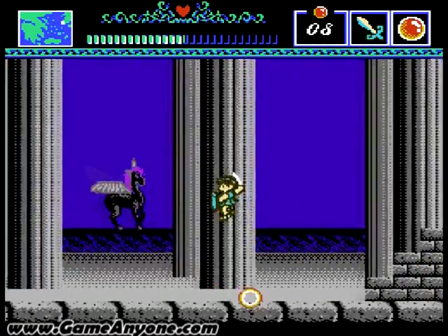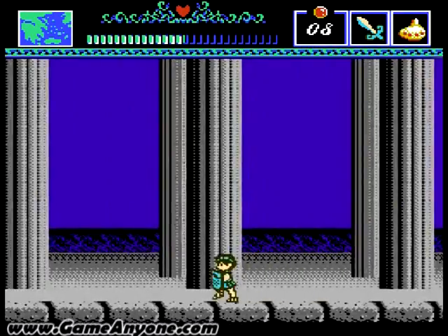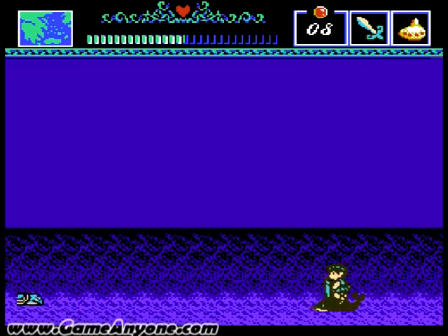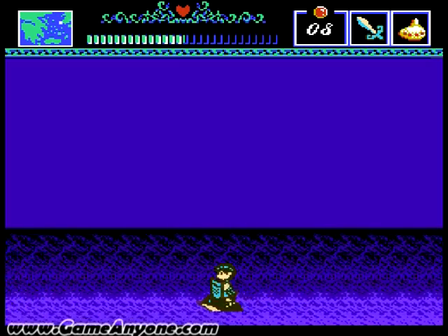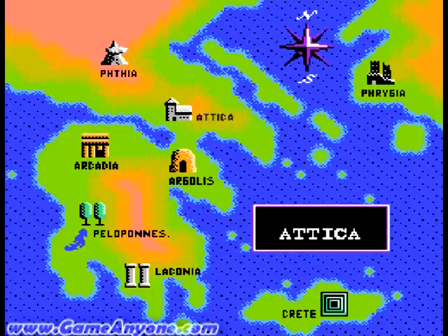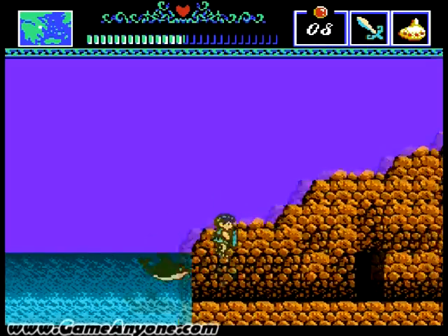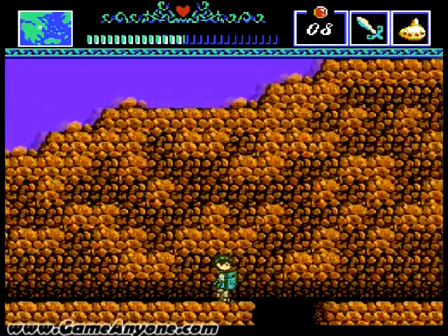We'll keep walking, avoid Dark Pegasus, and meet our Ocarina back. Let's get the hell out of here. Back to Attica. We got this.